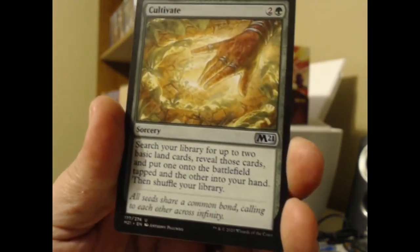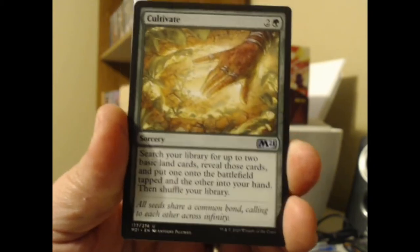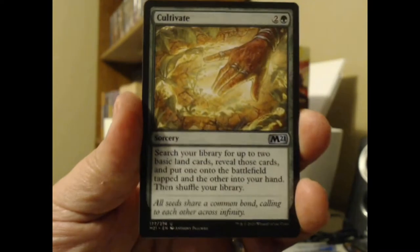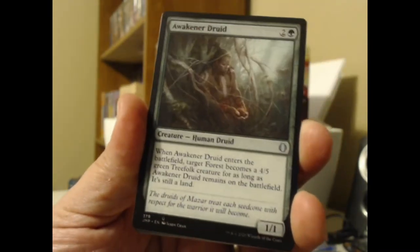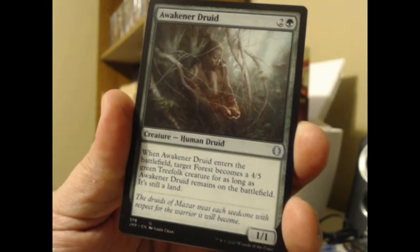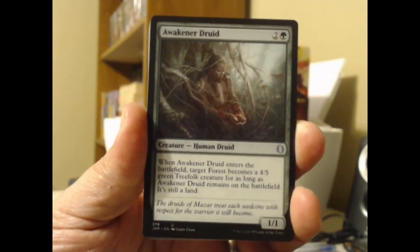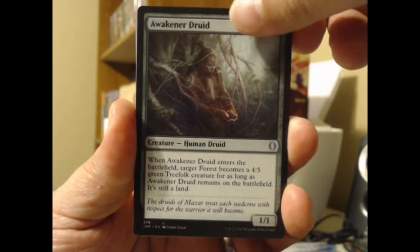We've got the classic Cultivate spell. This is probably not the best lands pack we could have gotten — we had a chance of pulling an Oracle of Mul Daya and I would have really liked that, that would have been a nice big hit. But I will take the mythic hydra any day of the week. We got the Awakener Druid — when it enters the battlefield, target Forest becomes a 4/5 green Treefolk creature for as long as Awakener Druid remains on the battlefield. Interesting.